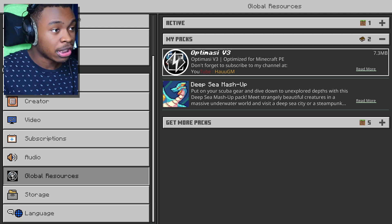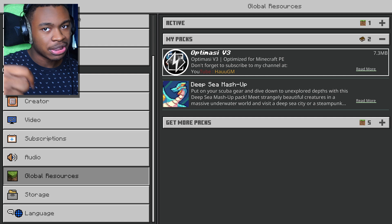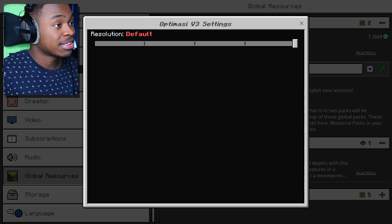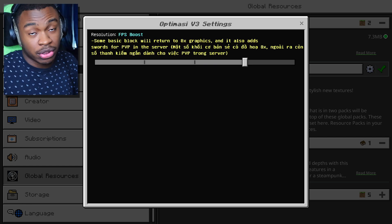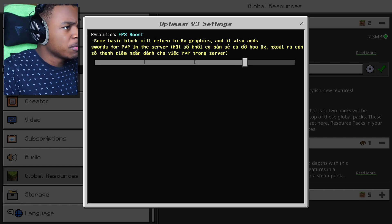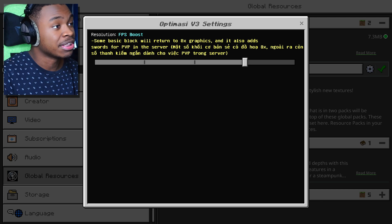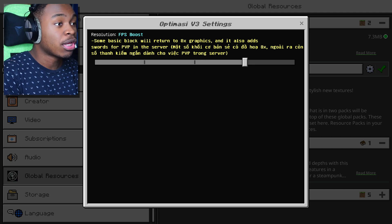I don't know the Discord — if I knew it I would have put it in the description below. Let's activate the pack and see. It has sub-packs! We've got Default and FPS Boost. I don't know why FPS booster packs don't automatically enable FPS boost, but it is what it is. I like how it shows the text in both English and the creator's language — that's nice.